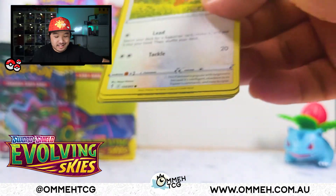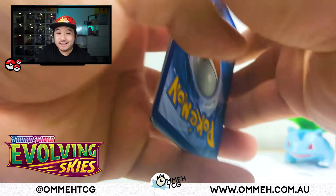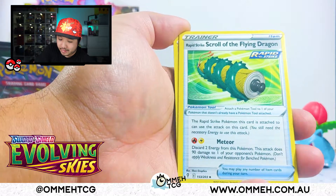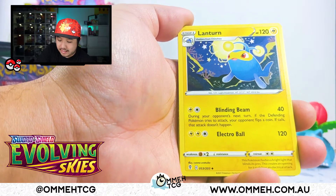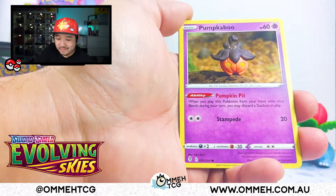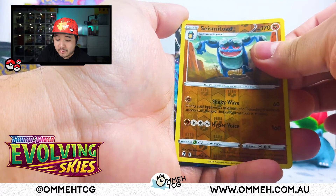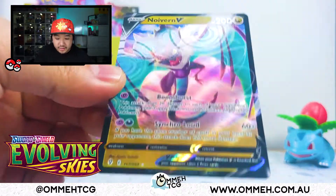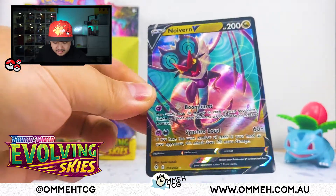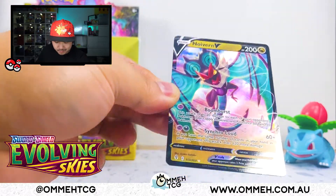I was laughing the entire time because holy, the amount of damage being done! Intrepid Sword on its own with Pokemon Vs is already very hard to deal with. And then when you add an extra 100 damage to Intrepid Sword — it's just broken. Pumpkaboo, Inkay, Seismitoad, and we have Noivern! Isn't this the Batman? This is the Alt-Art Noivern — the Alt-Art Batman. Wow, that is pretty cool.